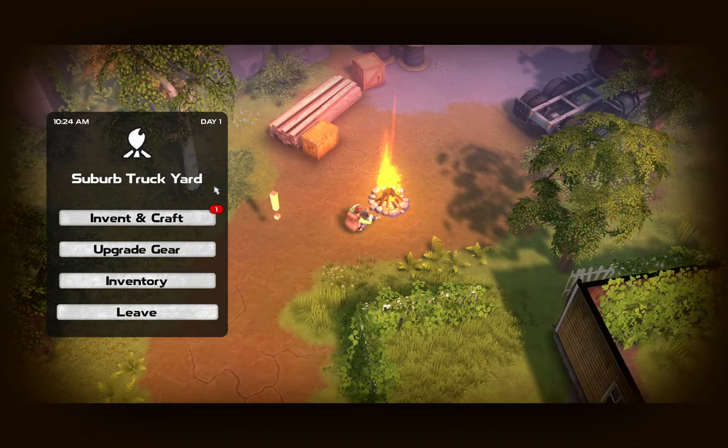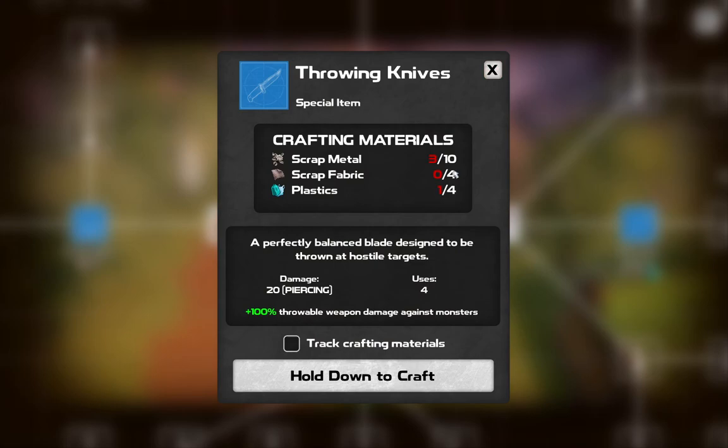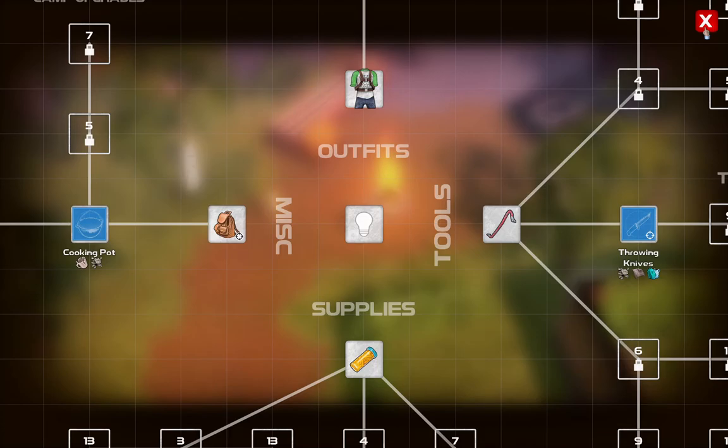We'll look at this stuff here. For example, I want a cooking pot - I'll need some ceramic: four ceramic and eight scrap metal. Throwing knives: ten scrap metal, four scrap fabric, and four plastics. We'll go ahead and track that. Quest completed. Flame reward - give me that XP.